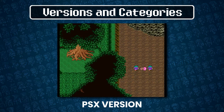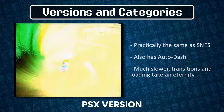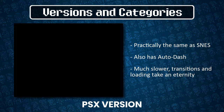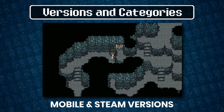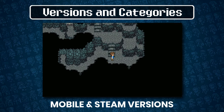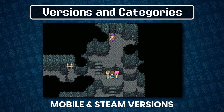PSX is functionally identical to the SNES version of the game, surprisingly. There are a couple of differences in equipment methods, but it's very minor stuff. Barring the longer loading times, you can reference this guide and it will serve you just fine. The mobile and Steam versions of the game have several mechanical changes and bug fixes, mostly taken from the GBA version. As of now, those versions don't have routes in the English community.